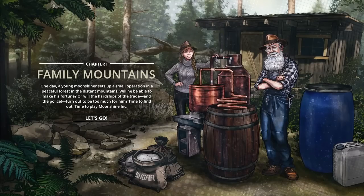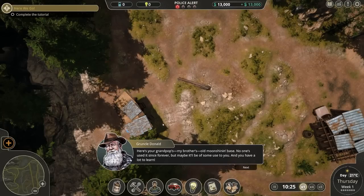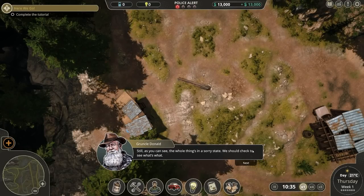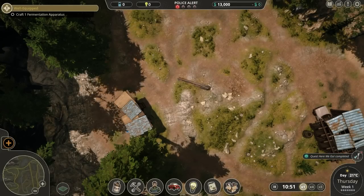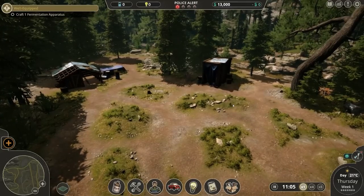We're going to skip through the intro — there's nothing really to discuss there. Basically, the story is that we own and operate a little moonshine operation up in the mountains. This is apparently my sister, and this is apparently my dad. So let's jump into things and see what we've got going on. I believe I can skip the tutorial, because I will do my very best to explain what's going on.